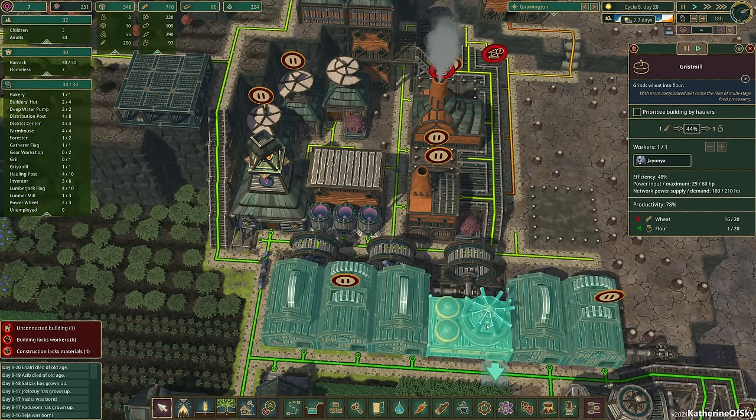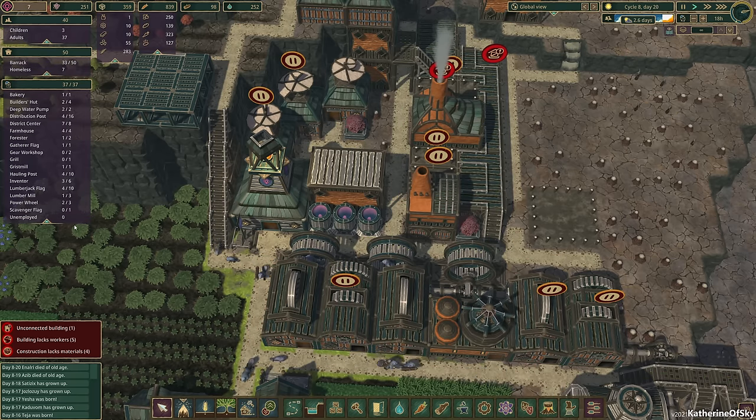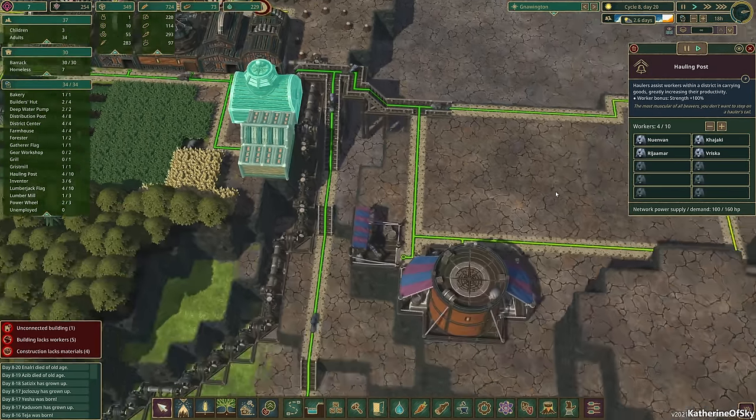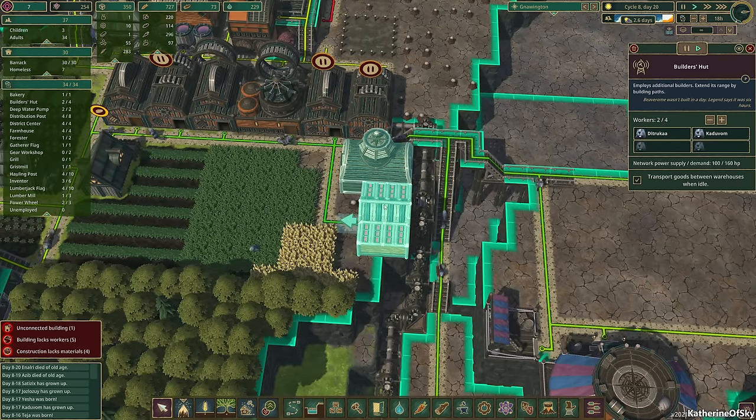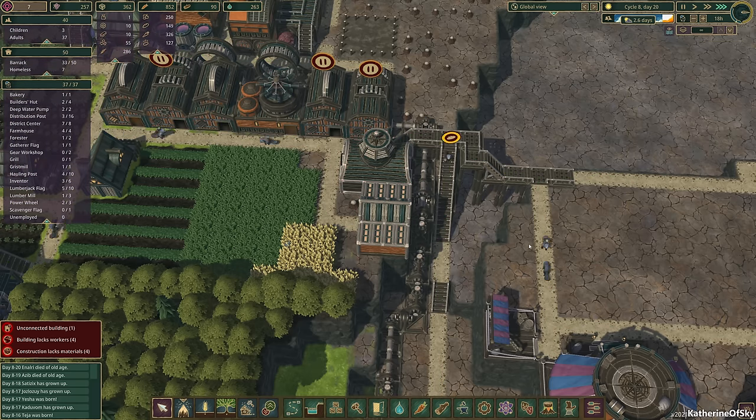We don't have that much power. Let's turn this off. I forgot we're moving people around as we're doing this. The lumber mill — we only have one of three, that's not good. Distribution post we have four — I don't think we need that many. Maybe let's cut that down to three and we'll cut down the hauling post to three instead. We'll kind of move people around a tiny bit.